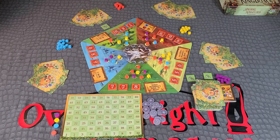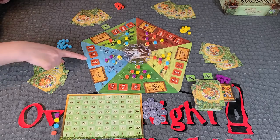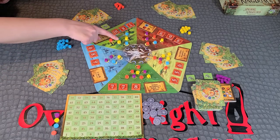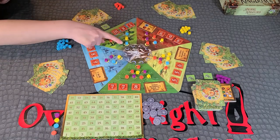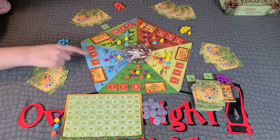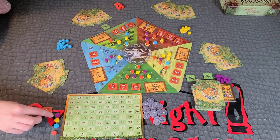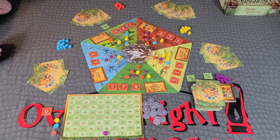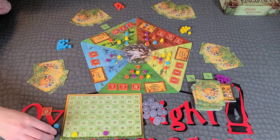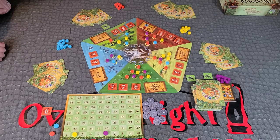End of age. When all players have withdrawn, the age ends and end-of-age scoring occurs. Scoring starts with the smallest kingdom and resolves in clockwise order. Award first place to the player with the most markers in that kingdom, including markers in the capital city and council. That player scores the amount on the leftmost first place tile, and that tile is removed from the game. If tied for first, a battle occurs to determine the winner. Award three points to each player with the second most markers, and one point to each player with the third most. Ties for second or third both receive full points, and ties for second do not prevent players in third place from receiving points.